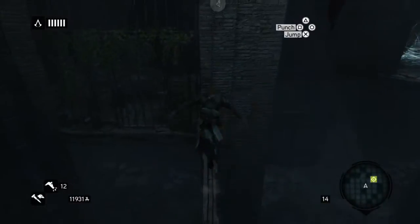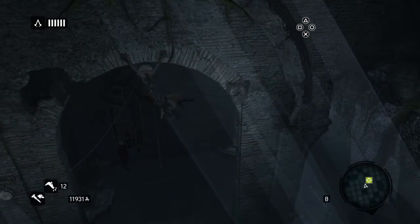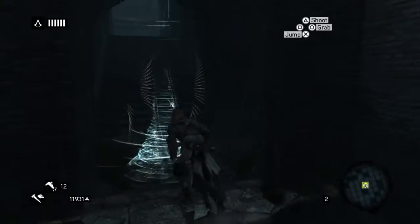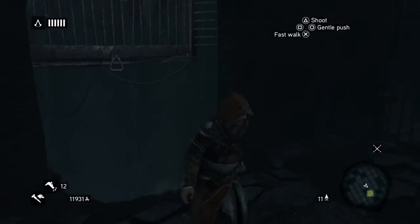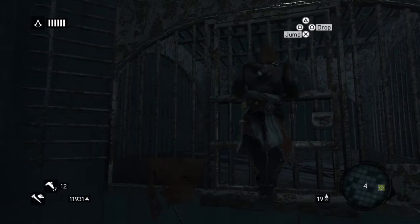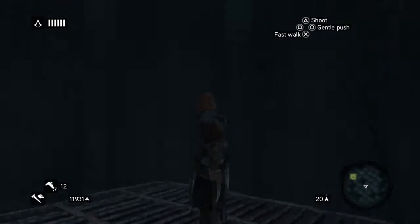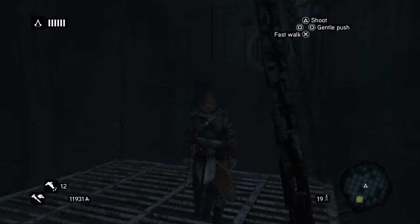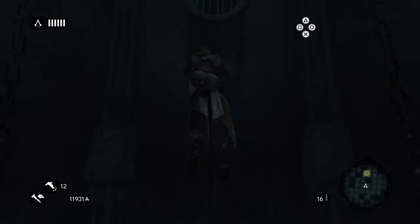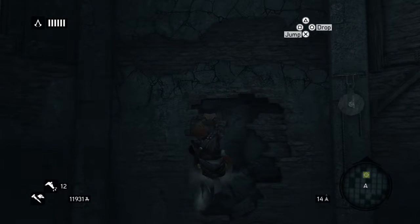Oh, I almost fell down there. There we go. I almost fell on my ass there. Okay, there's some bats — that's no bueno. They do want us to climb up here though. This is, like, where they held prisoners in these types of cages. Not friendly. Come on, game — let's not be goofy here now. Where are we going? I just love it when the game doesn't tell you where to go. It looks like the only thing we can climb up, so I went for it. This looks like where we've got to go.